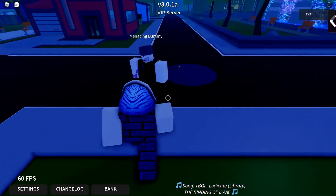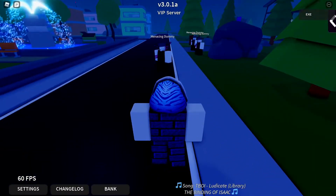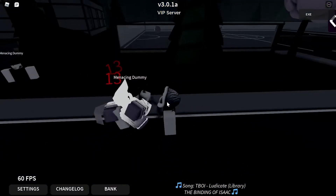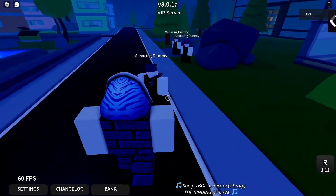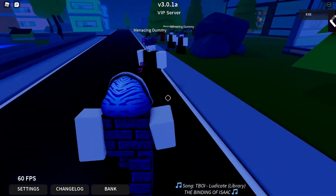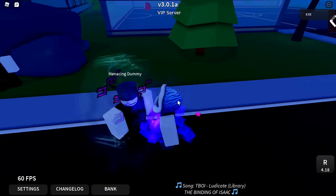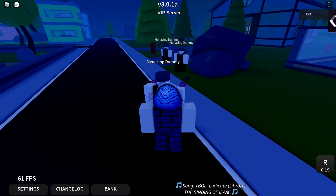The Shadow Uppercut deals 30 damage, causes a stun, and also knockback. The next move is the Shadow Combo — press R and you should deal three fast punches. It does deal a little knockback, but not a lot.